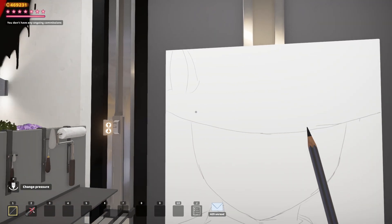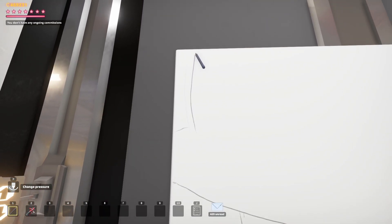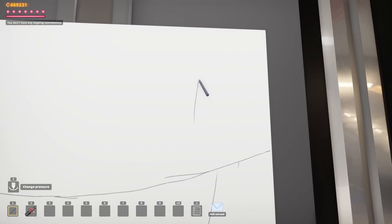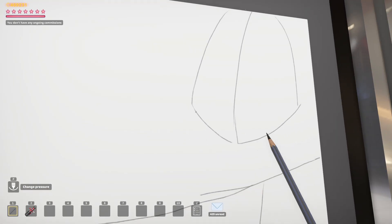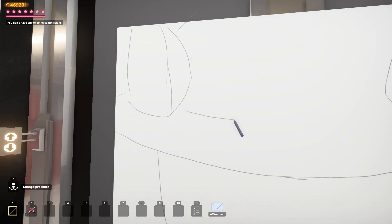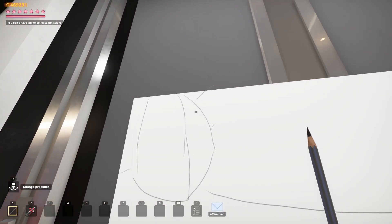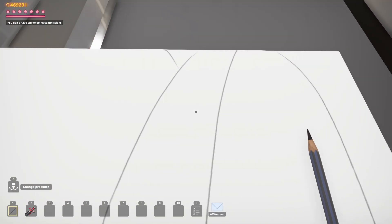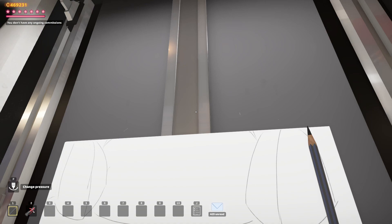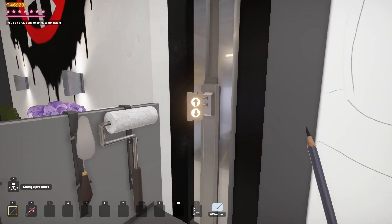I feel like that ear is not quite big enough — we need to scratch that and do it again. For the rest of the hat, we'll imply a crease there in the middle. These need to go more — I mean, you're not going to be able to see much of the hat up here anyway, but you need to imply the height of it. Now time for some facial details and hair.